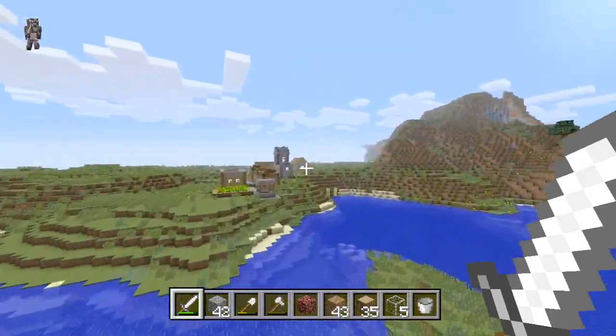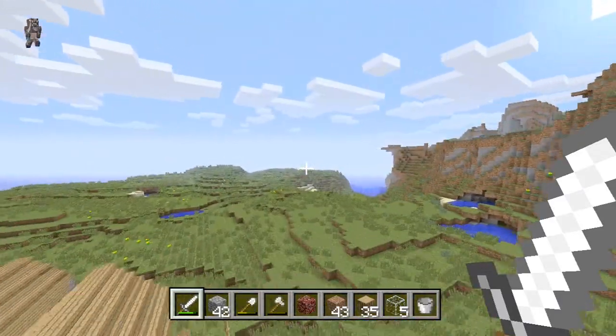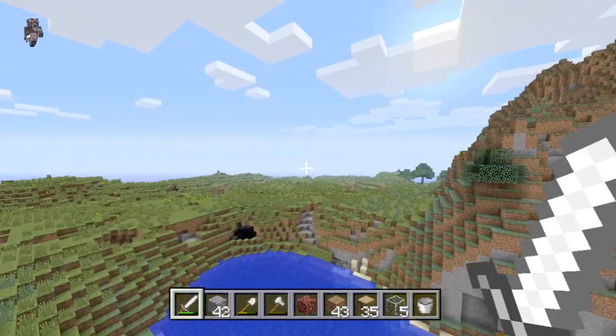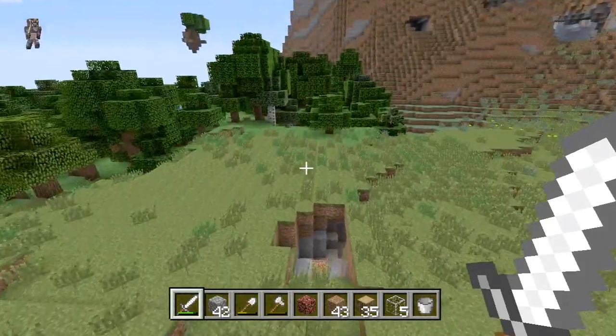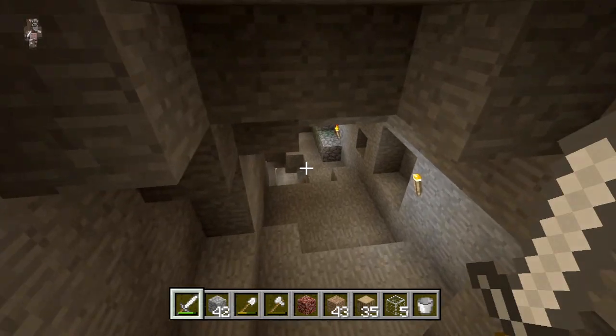I'm in creative mode just so I can show you where the diamonds are. If you guys really want to check and you still don't believe me, you can go find where the diamonds are and check for yourself — you'll see diamonds there. I found one diamond by a lava pool which was four in one vein, and another one which I nearly missed in another vein.